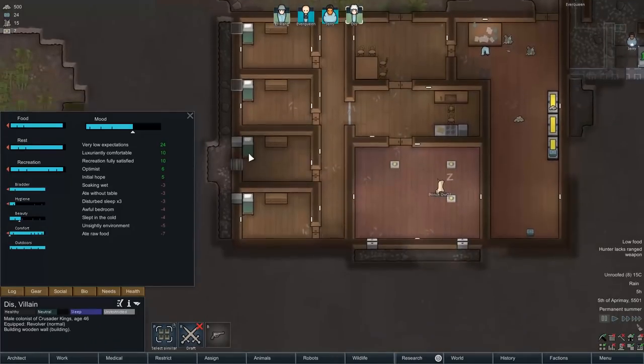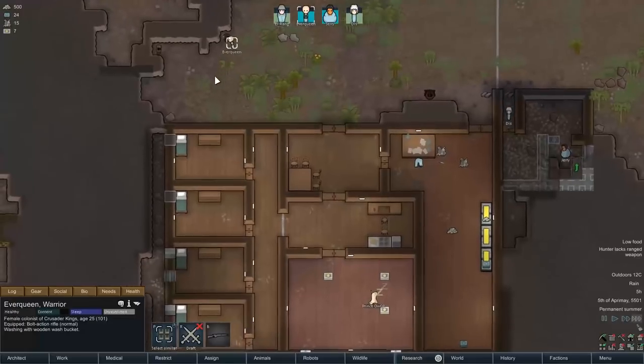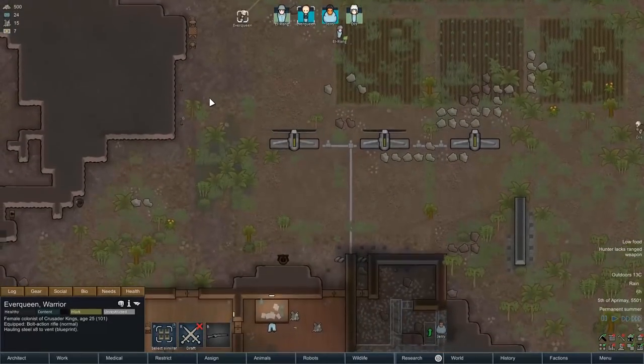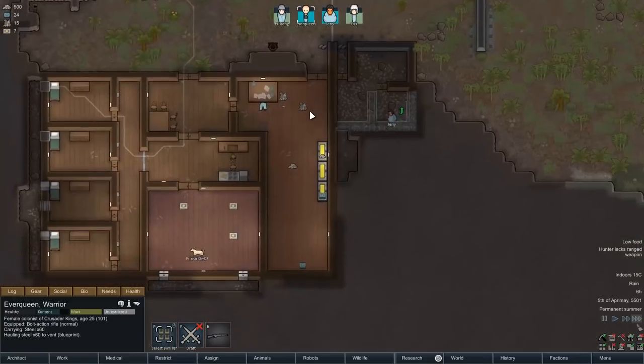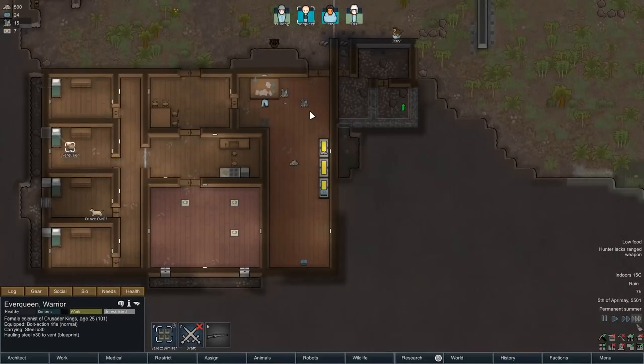Elrang was waving to him - is he not a little bit annoyed by that? No, he actually doesn't care whatsoever. Everqueen is number 3 on the list - obviously, she's the murder queen, the cold-hearted killer who's going to defend this colony whenever we're in trouble. She doesn't do a huge amount but when she does, she does it with deadly precision.